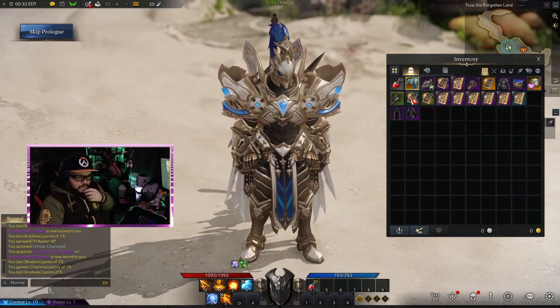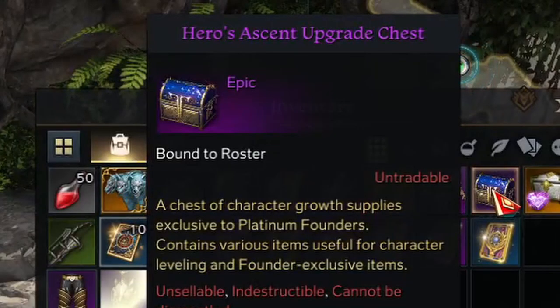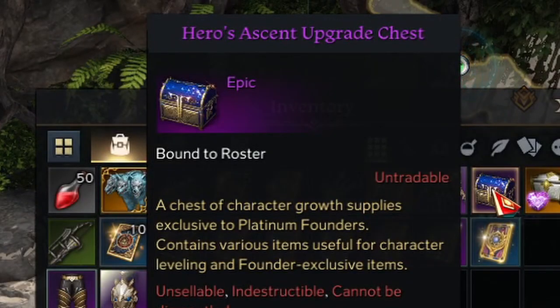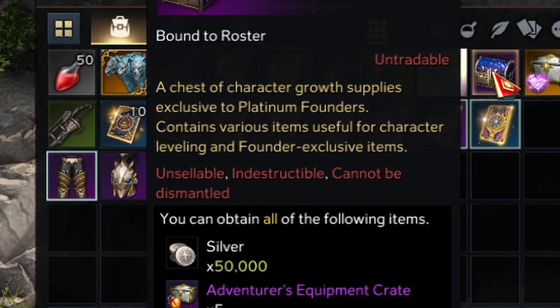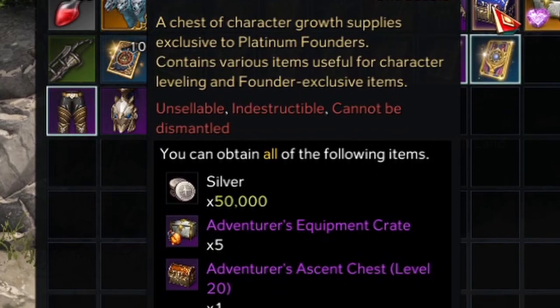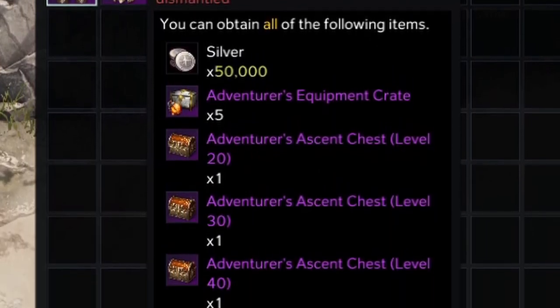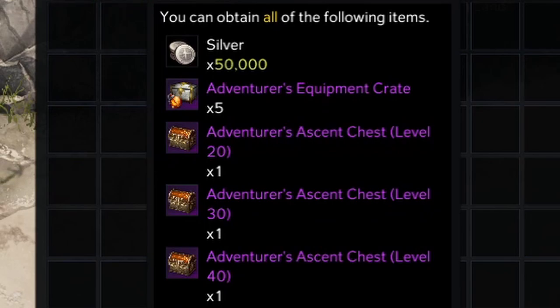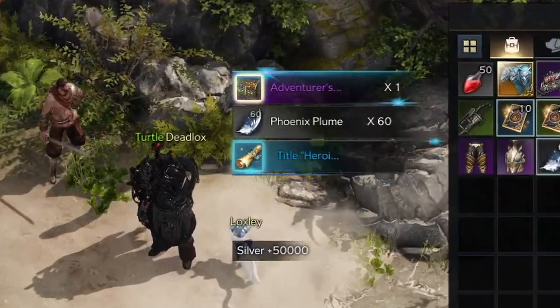We got the Hero's Ascent upgrade chest — it comes with 50,000 silver and adventurous equipment crates. Every time you hit 10 levels at the threshold you get a chest, every 10 levels up to 50. There's also an apprentice tool chest, the title Heroic Founder, and phoenix blooms. Let's crack that open.